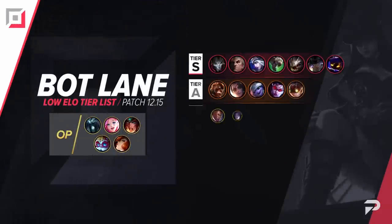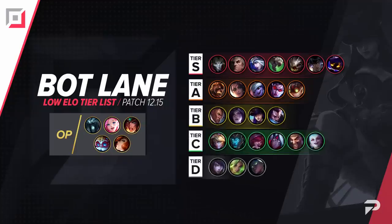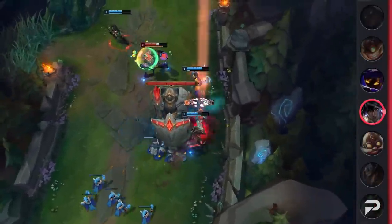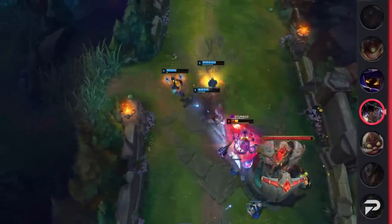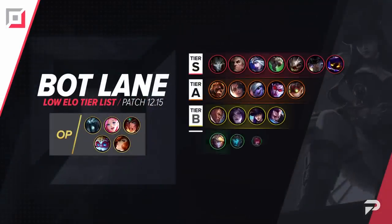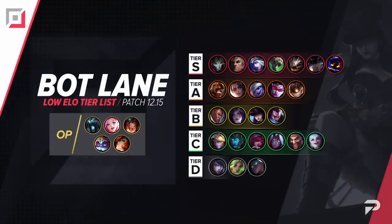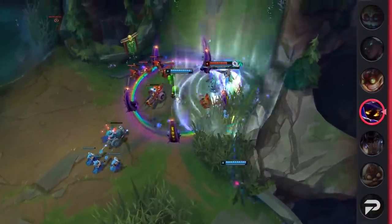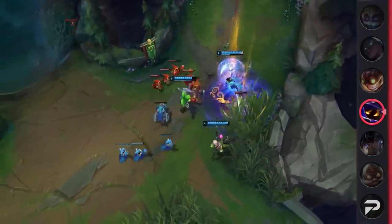Now let's move things down to the bottom lane. Surprisingly, Nilah is doing super well in low elo, so we're moving her up to the S tier. She's a really good pick for forcing kills, so if you like aggressive play, definitely give her a go. Veigar has become a bit weaker than before in the bot lane, but he's still definitely good enough to hang on in the S tier. He does better here than mid since you can combo his spells with a support for some pretty deadly level 6 all-ins.